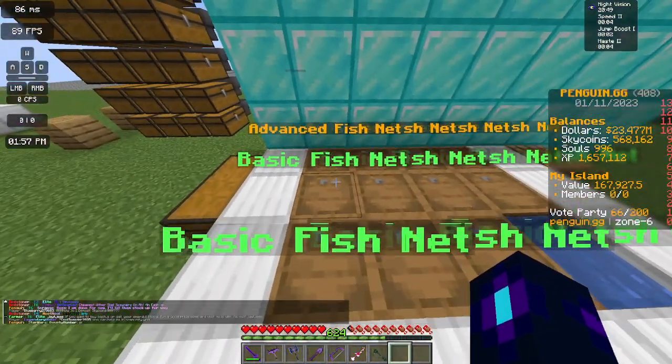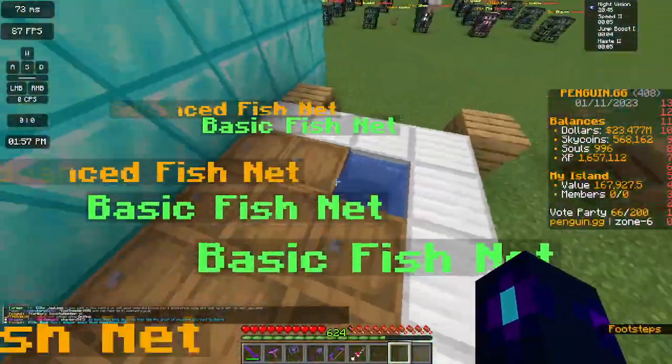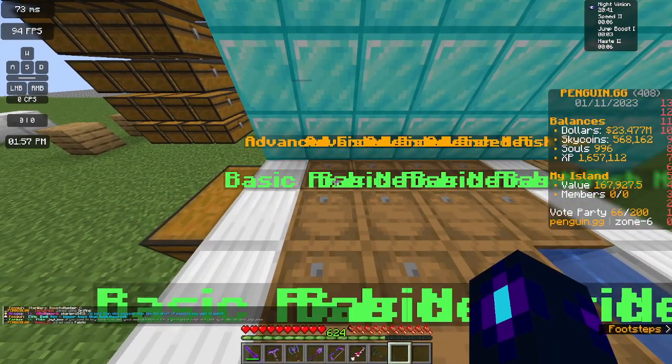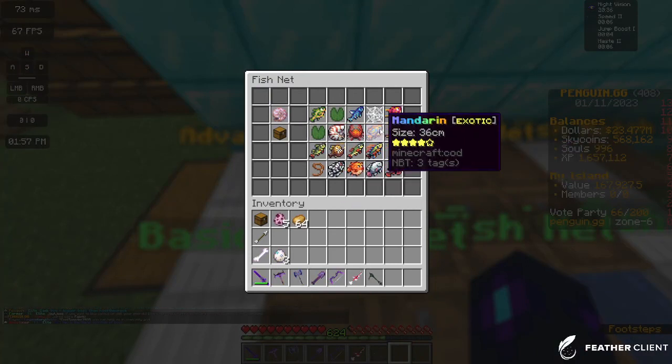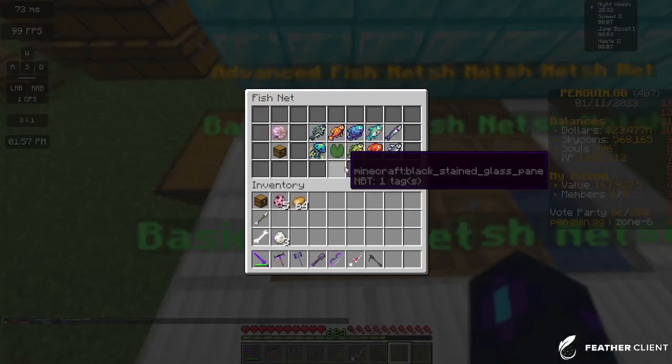So fishnets: you place them in water once you've crafted them, and then over time they will catch fish. Advanced fishnets can catch 20 fish and basic fishnets can catch 10.